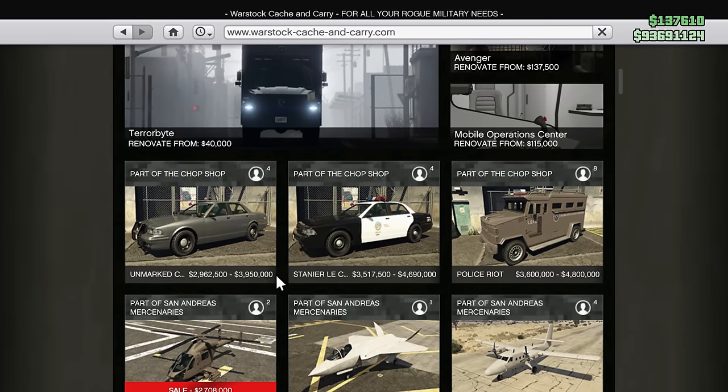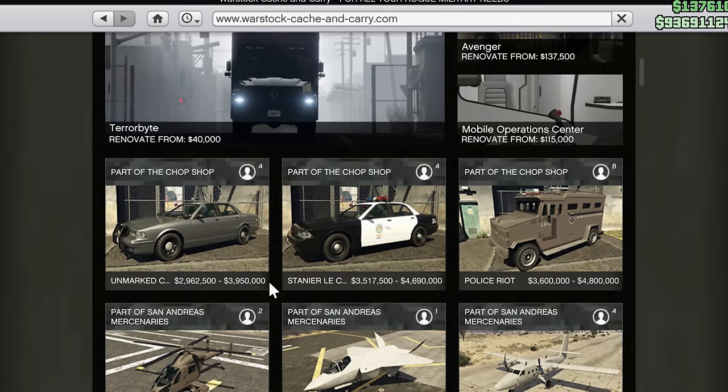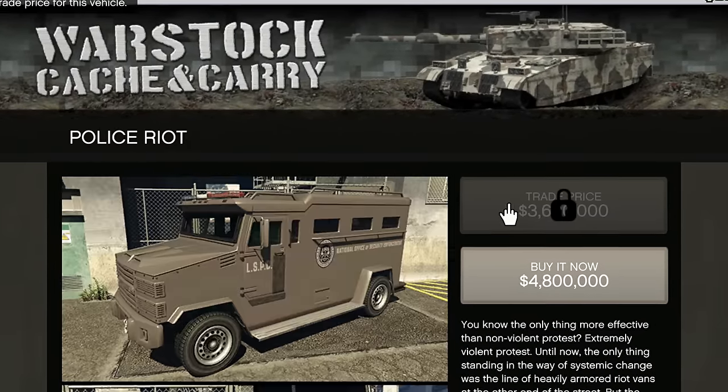A day has arrived in GTA Online that I never thought would arrive. Emergency vehicles are now available for purchase on the Warstock website. On there you can find the Unmarked Cruiser, the Cruiser, as well as the Riot Van.